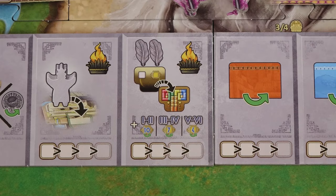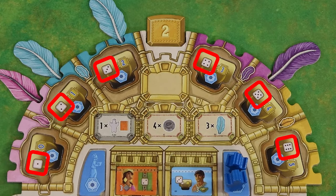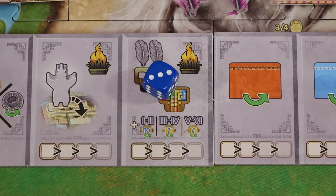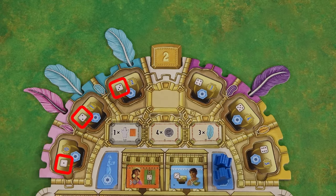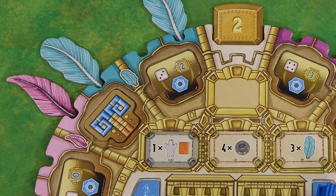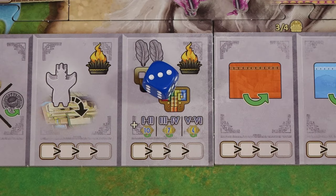The final action to explain is the headdress, which allows you to activate one of your circlet tiles. You may only activate a tile if the number of pips on the tile is equal to or lower than the value of your die. The tile must also have feathers in both of its slots. When you activate a tile, immediately gain the points depicted on the tile and then flip it over. You also gain additional points based on the round: 10 points for rounds 1 and 2, 7 points for rounds 3 and 4, and 4 points for rounds 5 and 6. Activating a circlet tile also gains you a fire blessing.